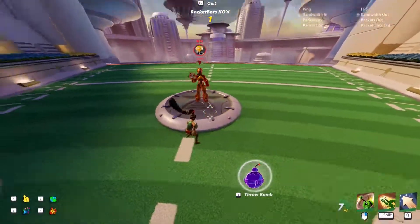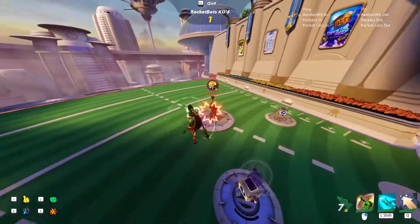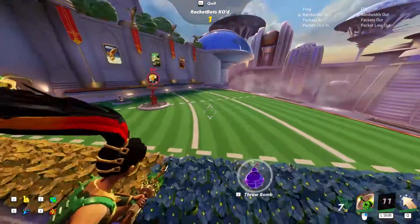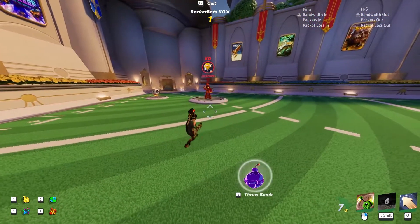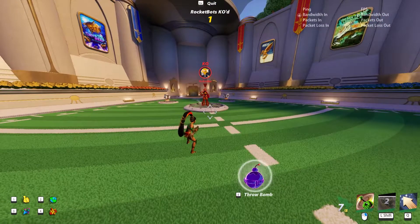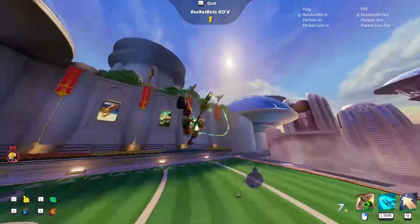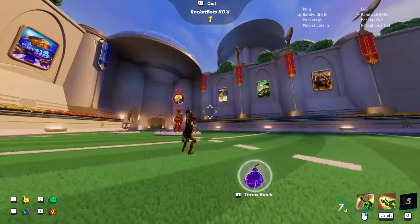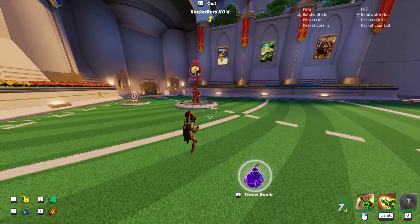The charge has a couple of things we can do with it. You can hold the charge — it isn't gonna do more damage, but it lets you bait out a dodge. Wait a couple seconds, try to mind-game your opponent, make them dodge, wait for the dodge to end, and then hit them with it. You can also take the time to aim it, and you can dodge to cancel the charge.